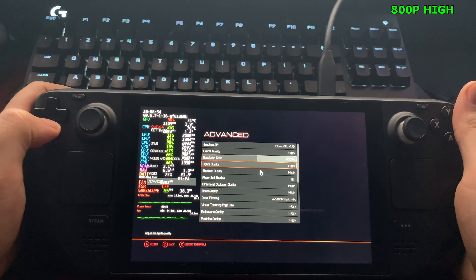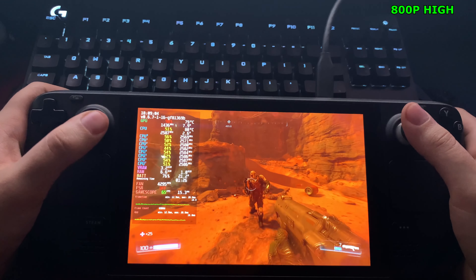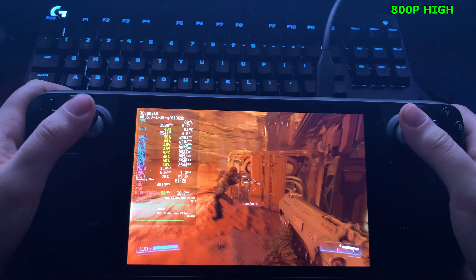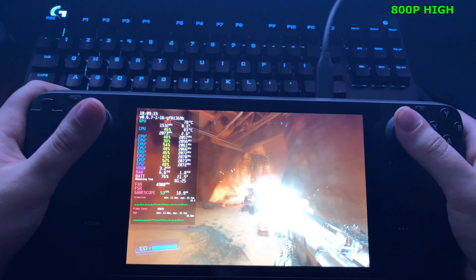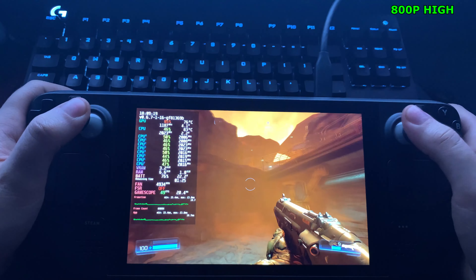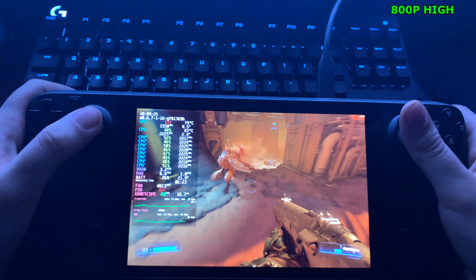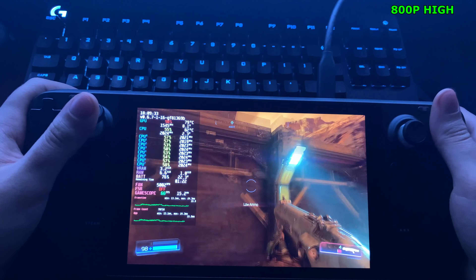Let's go ahead and play at high settings. I did actually play a bit longer on medium settings to see how it ran — it was around 45fps at the lowest points and 60 to 70fps at its peak, with an average around 60. Now at high settings, FPS seems very similar, hovering around 50 to 60fps with dips into the 40s. But the game feels really good, so you can totally get away with playing at high settings.